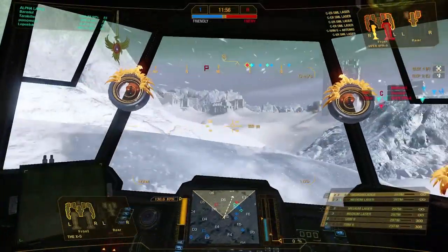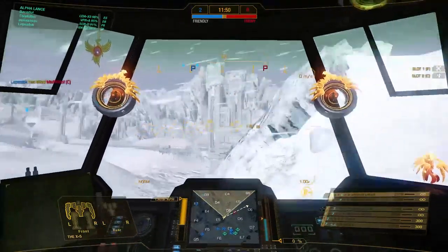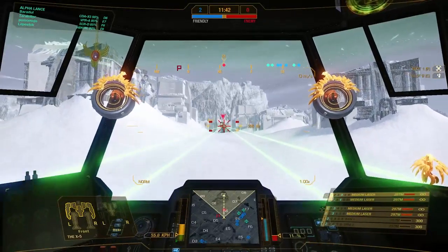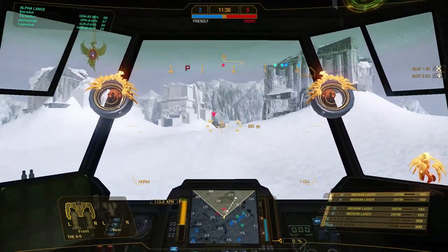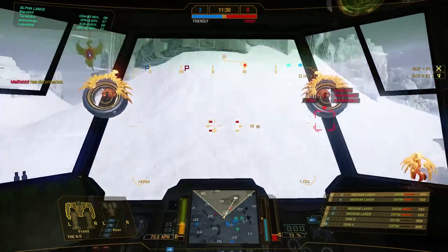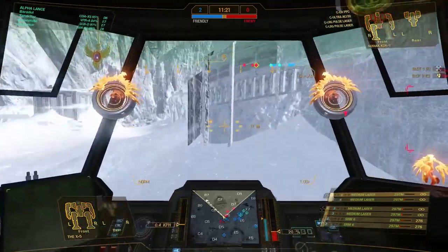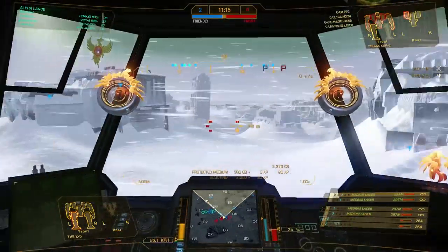I'm trying to split them apart and drive some fear into their hearts — poke a bit, then run away. Maybe I can find targets that will follow me so my team can push and have an easy brawl. I poked a Kodiak with my lasers. As a skirmisher, don't go in at the same place twice — find another spot, target another enemy, and be unpredictable. I managed to get two salvos of SRMs off and that cooldown is really, really good.